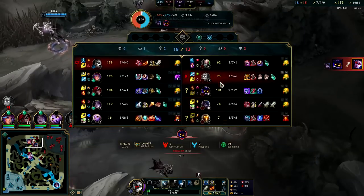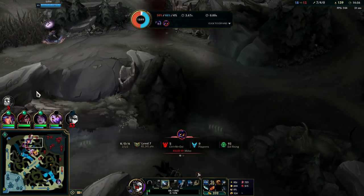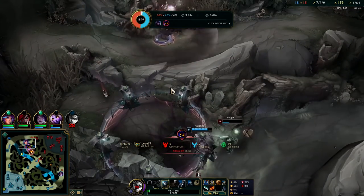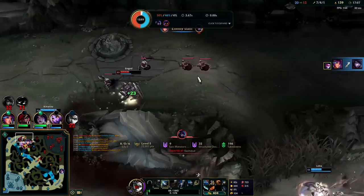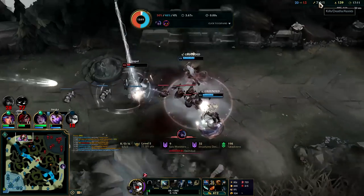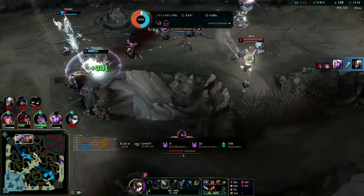Almost had Aphelios — Veigar dropped a big one on my face. I just needed a few more autos. Kata picks it up. Lilia should be able to finish Aphelios because he had no Shieldbow. The team is going to get Singe — we look like a mess but at the very least we're setting things up for our team.